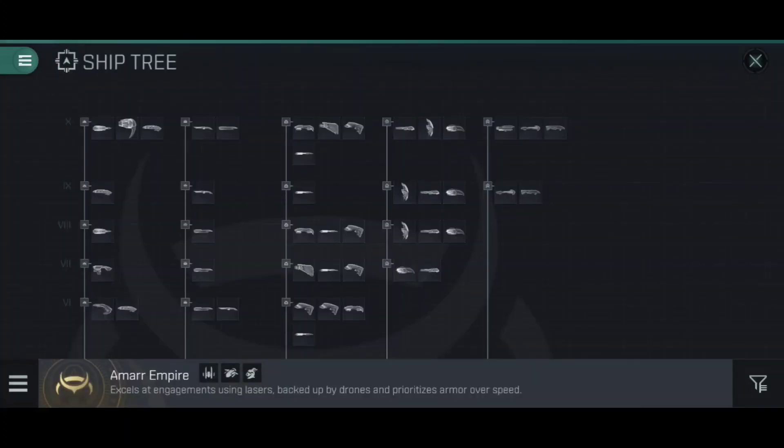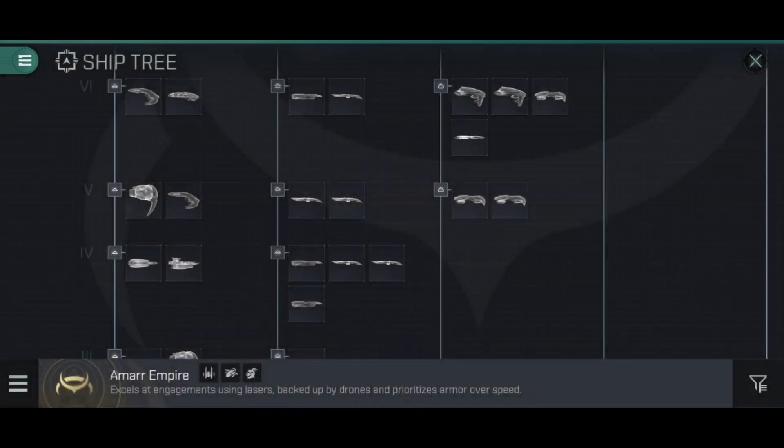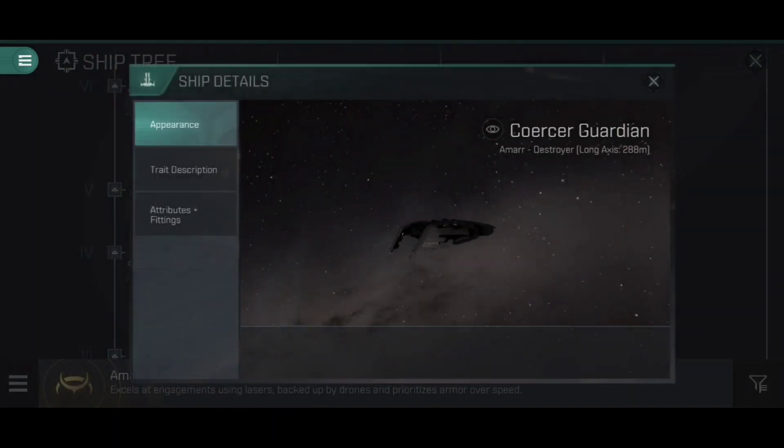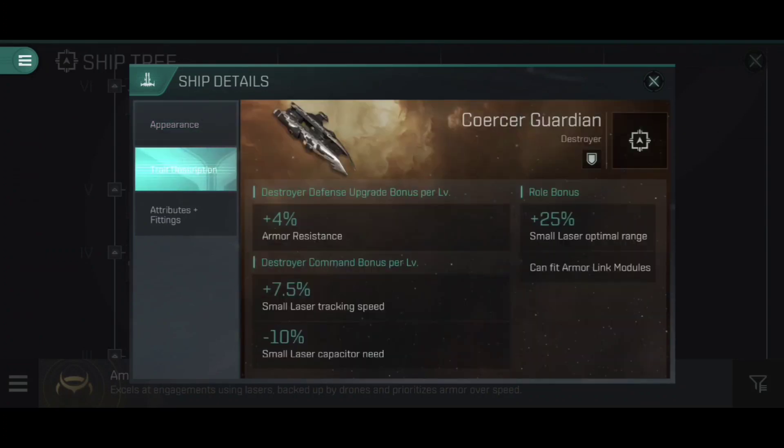Looking at the Amarr Empire ship tree, if we come down to tech level five on the destroyer branch, we have our very first Guardian: the Coercer Guardian. This is a destroyer-sized Guardian ship, and being an Amarr Guardian, you'd expect it to be an armor tank. Under its role bonuses we see 'can fit Armor Link modules,' along with armor resistance plus 4% per level of destroyer defense upgrade. These Guardian ships are designed to take that damage and have it massively reduced.